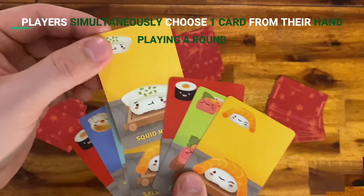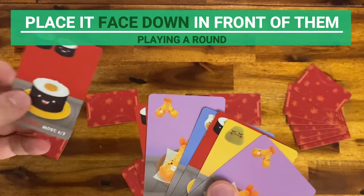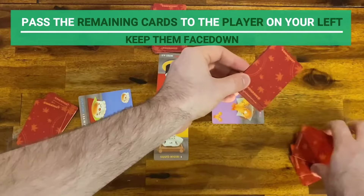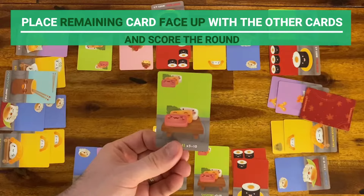To start a round, all players simultaneously choose one card from their hand that they would like to keep and place it facedown in front of them. Here is an example with a four player game. Then players reveal their facedown cards. After revealing cards, pass your remaining cards to the player on your left while keeping them facedown. Players repeat these actions until the final remaining card of each hand is passed on. Place the last card face up with the other cards you have collected and you're ready to score a round.